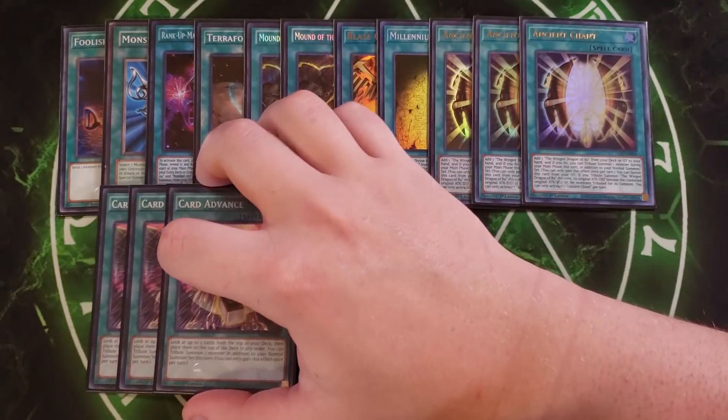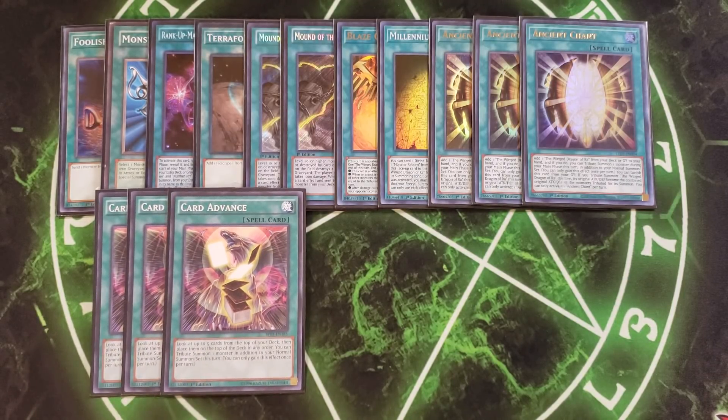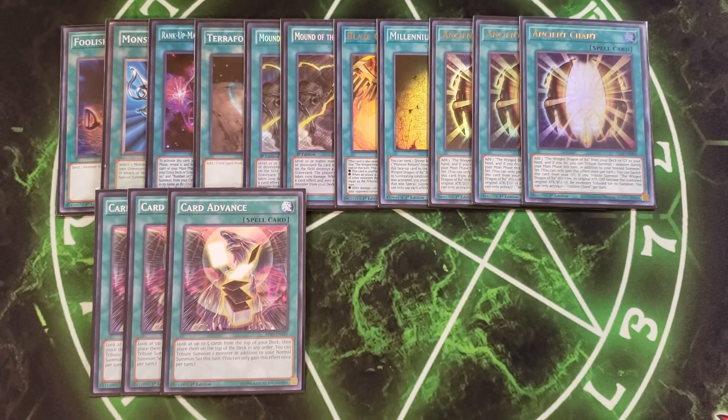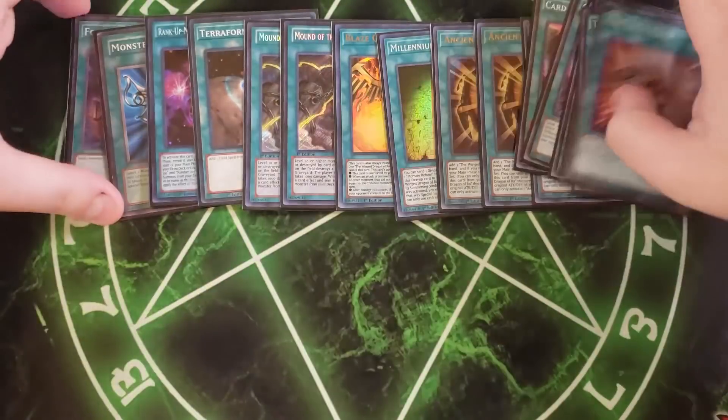We play three copies of Card Advance, which lets you look at the top five cards of your deck and place them back on top in any order, plus tribute summon one monster in addition to your normal summon. This is great for setting up Rank-Up-Magic the Seventh One. We also play three copies of The True Name — a two-card combo with Card Advance. After stacking your deck with Card Advance, you activate The True Name, declare a card name, excavate the top card, and if it matches you add it to your hand or special summon one Divine monster from your deck.